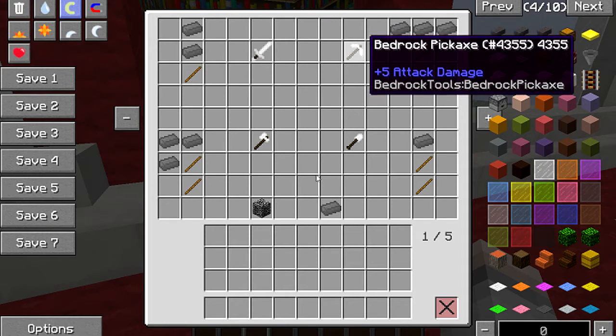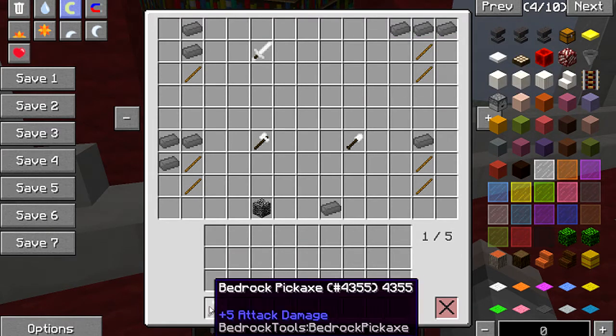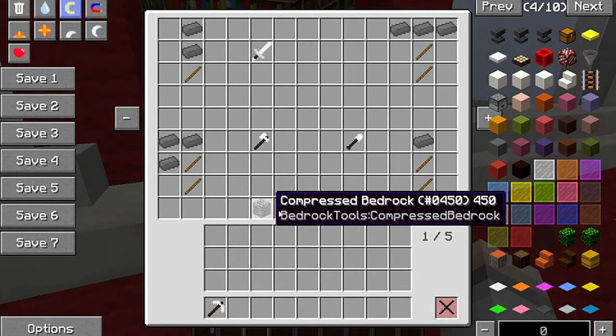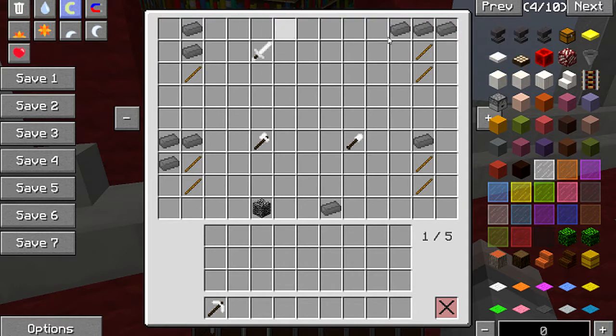Even if you were to put TNT next to this and blow it up, you still won't break these. These mine practically one hit — I'll show you. One hit! It's twice as fast as diamonds, to be honest with you. And like I say, the durability is unlimited. You have to find the block, mine it with a diamond pickaxe, and it'll give you one of these bedrock ingots.